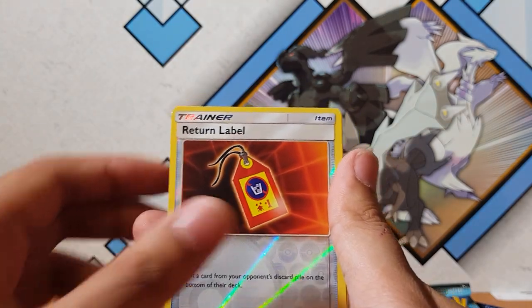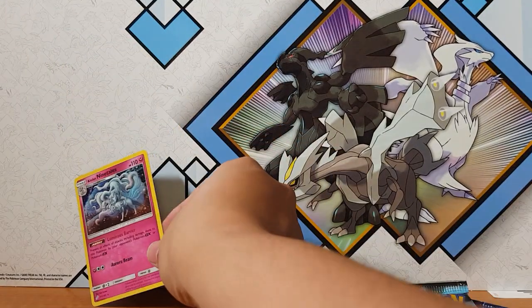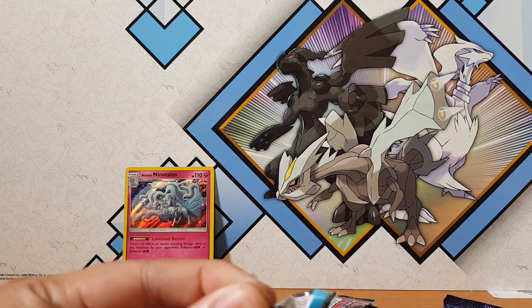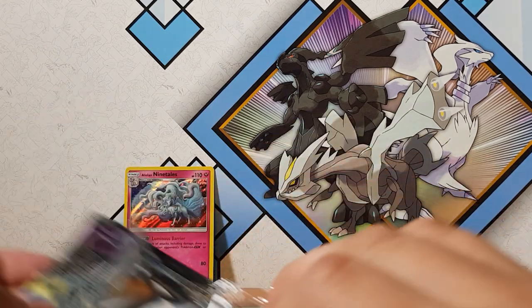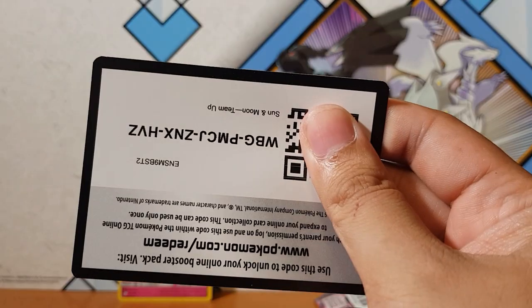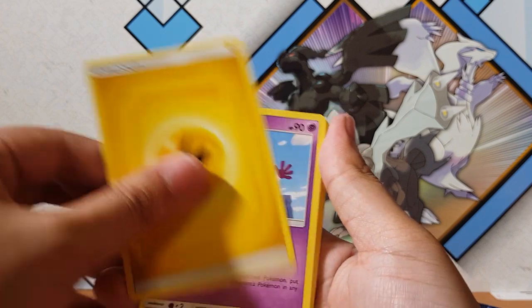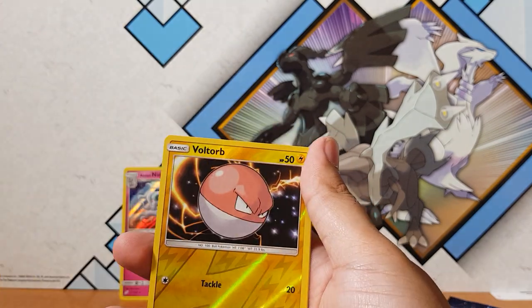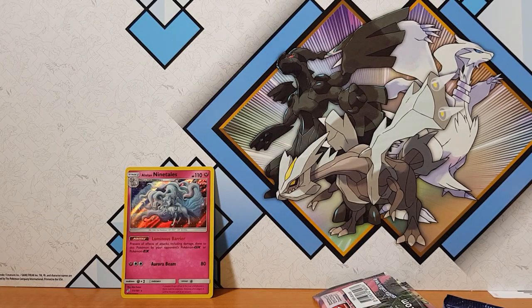Mankey, Vulpix, oh a return label, and for the rare we have oh, Alolan Ninetales full holographic! Look at that, she's like in a blizzard or something - awesome. So far not so good guys, only a holographic. It's not what I want but it's what I'll get I guess. Can't really change the outcome right now.